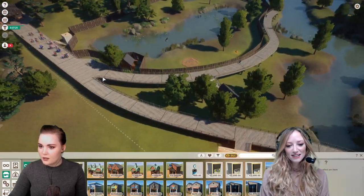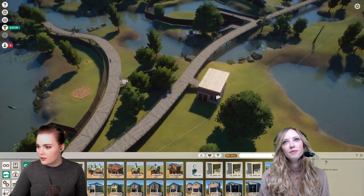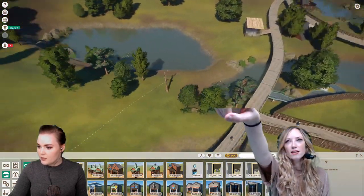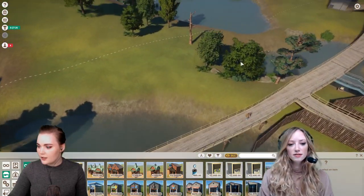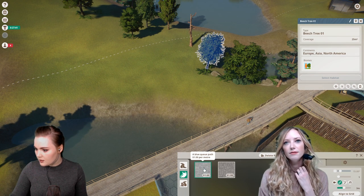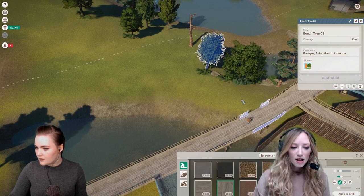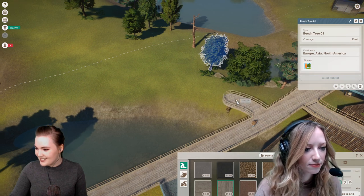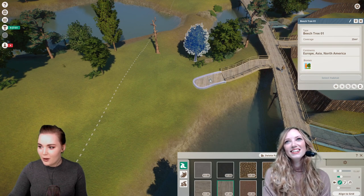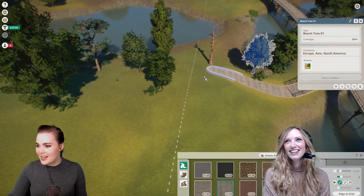Where can we build the rest of the visitor facilities? We got some crocodile stuff, a toilet over here — it's good to have toilets. Maybe we can build some stuff over here. Let's build some paths. I only recently figured out how to make paths go down — it was a game changer. This is a very windy path!